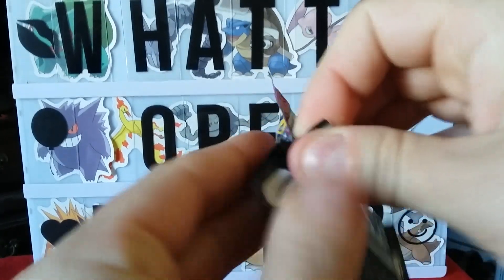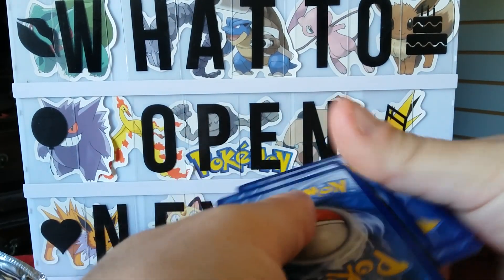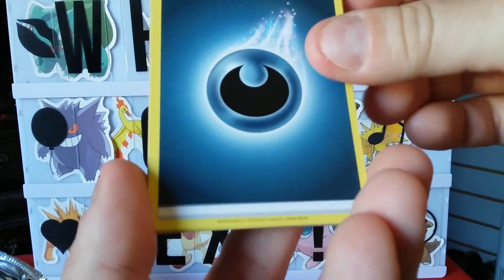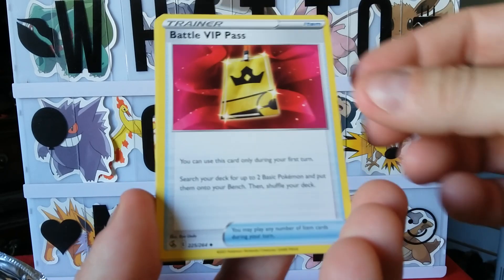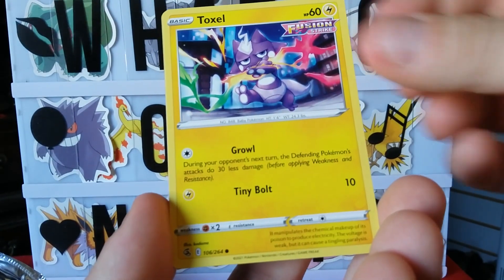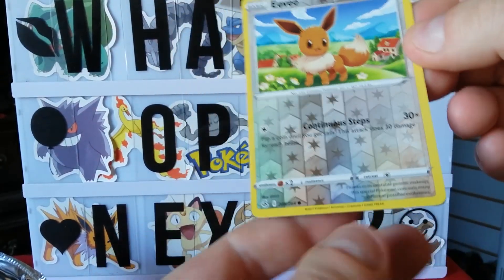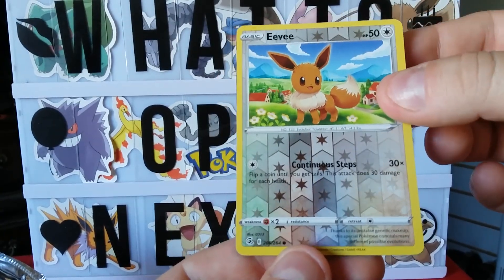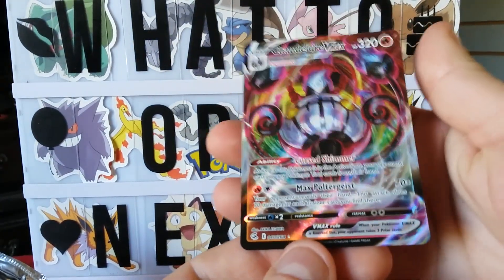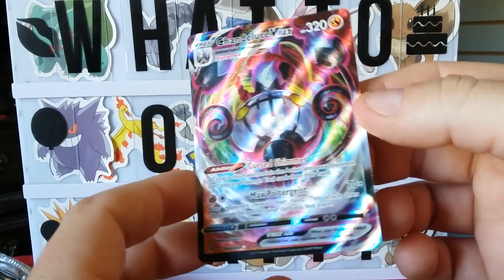Last Fusion Strike — come on! What we got — a Metapod, Battle VIP Pass, Snubbull, Toxel, Totodile, Beartic — ooh, a reverse foil Eevee, we're getting somewhere! And — oh whoa — a FULL ART Chandelure VMAX! Whoo! All right guys, and I've got three more left — Brilliant Stars — I told you we were gonna get something good!